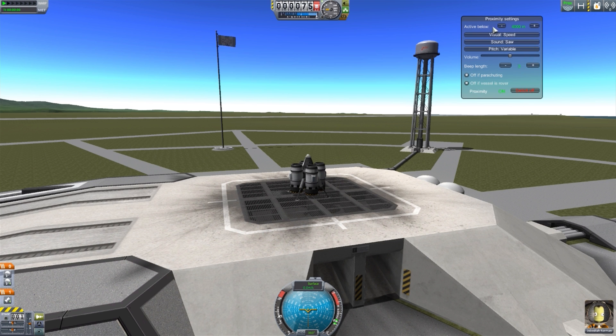The first option is the activate below altitude. This alarm will only go off if you're falling towards the ground and you're below, by default, 4,000 meters. You can change this by increments of 500 meters with the plus or minus keys here. You can set it to whatever you want, which is quite handy because between different planets you really don't have to worry about your landing until different altitudes. So you can set the alarm to go off wherever you think you should really start paying attention.